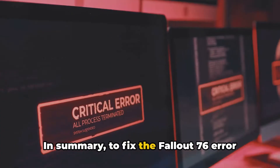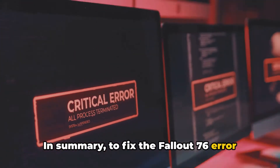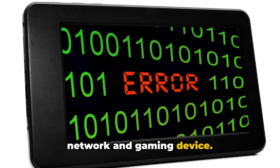In summary, to fix the Fallout 76 error code 2021517439700: first, check your internet connection. If that doesn't work, power cycle your network and gaming device.